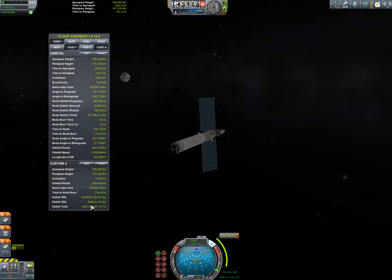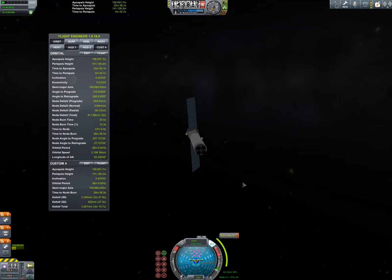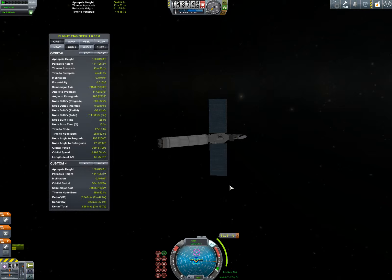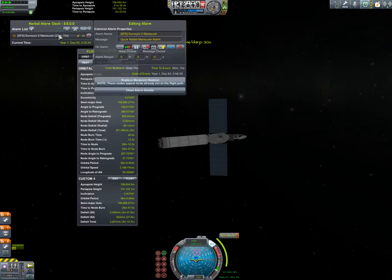We'll get ourselves set up here. Because we've got tons of delta-V in our probe, we'll have that be our maneuver. You know what we'll do? We'll find Kerbal Alarm Clock and add a maneuver alarm. I can just click it — how cool.